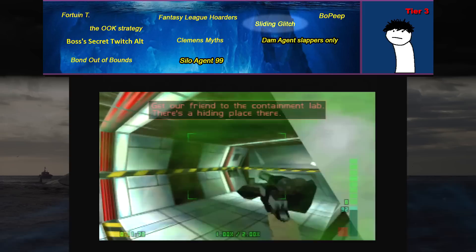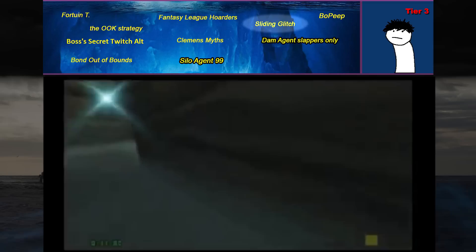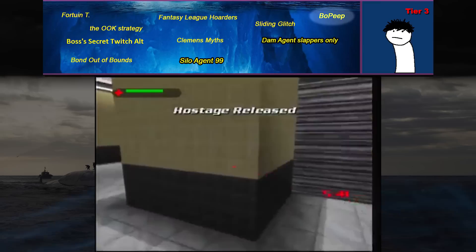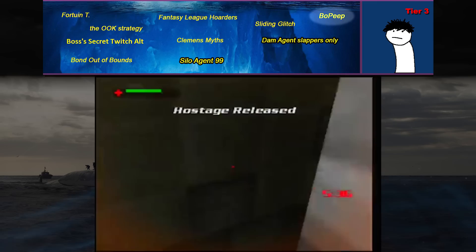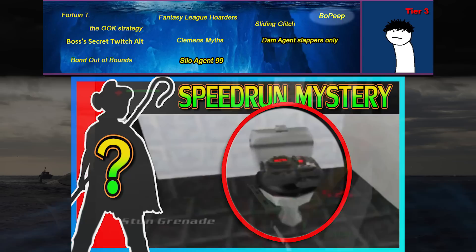The sliding glitch — a rare glitch in Perfect Dark which causes players to gain an incredible amount of speed for only a few frames at a time. No one knows how it works or what causes it. Bo Peep was a speedrunner in The World Is Not Enough who set a number of really strong world records and then disappeared from the community without a trace. He seemed to take privacy and anonymity online very seriously, so it's unlikely we'll ever know who he was or if he'll ever return.